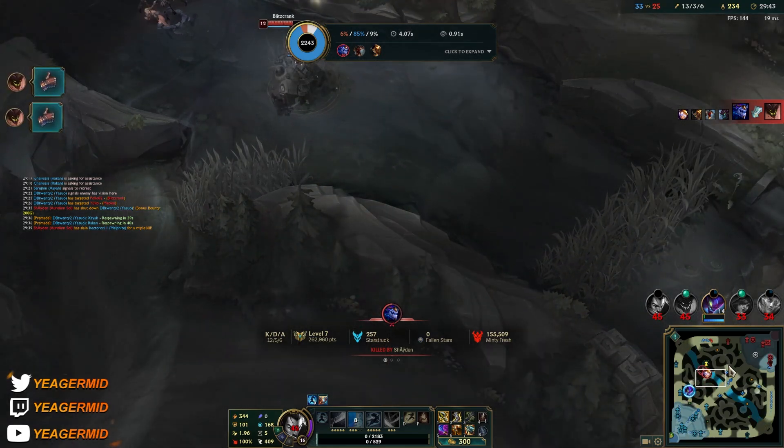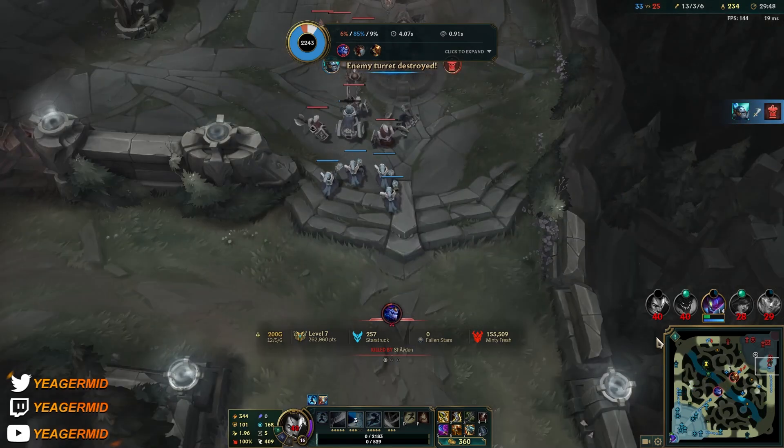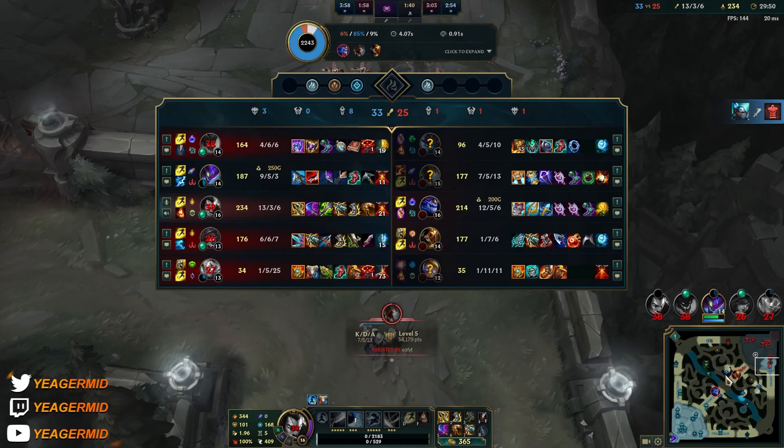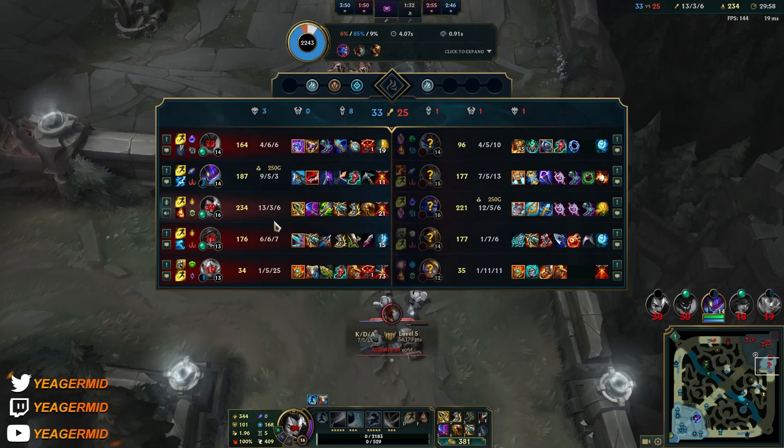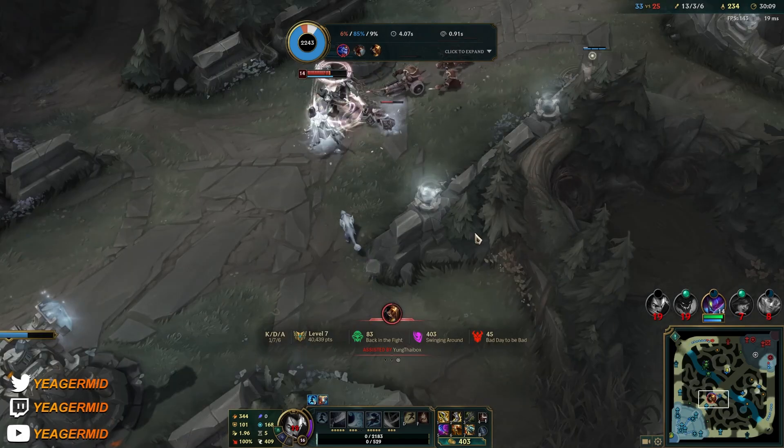We know they have so much AoE, and they still just walk into the pit to get ulted by Fiddlesticks. This is what happens if you get punished by a team-fighting comp. Because we don't have a front line, we have to play even more careful. Our Malphite is going AP — he just needs to land a good ult and they're pretty much finished. But since we don't have a tank, if we get caught out, they can just run us down.